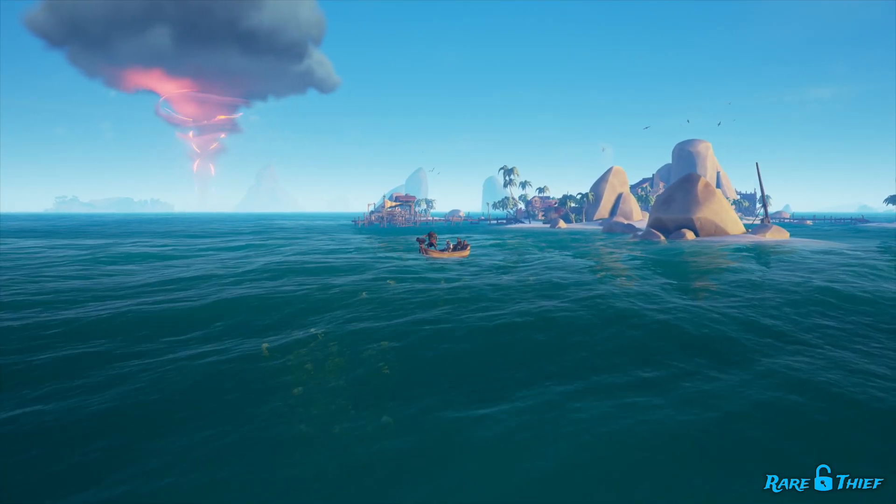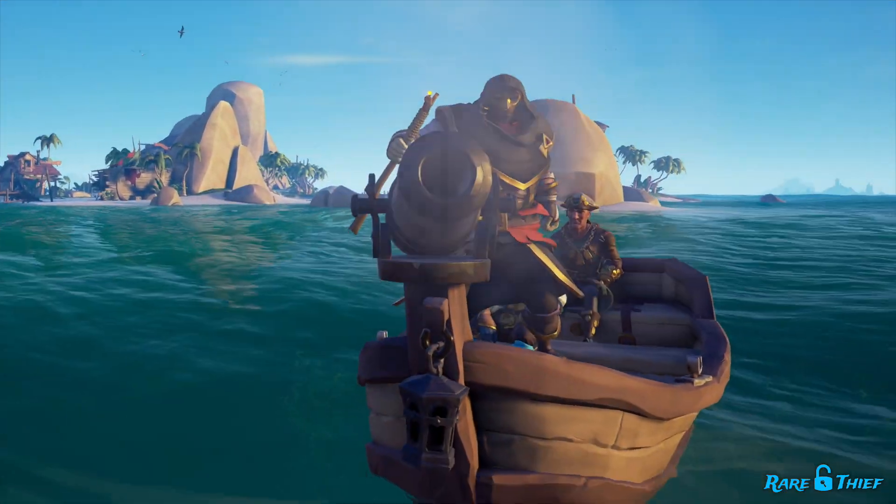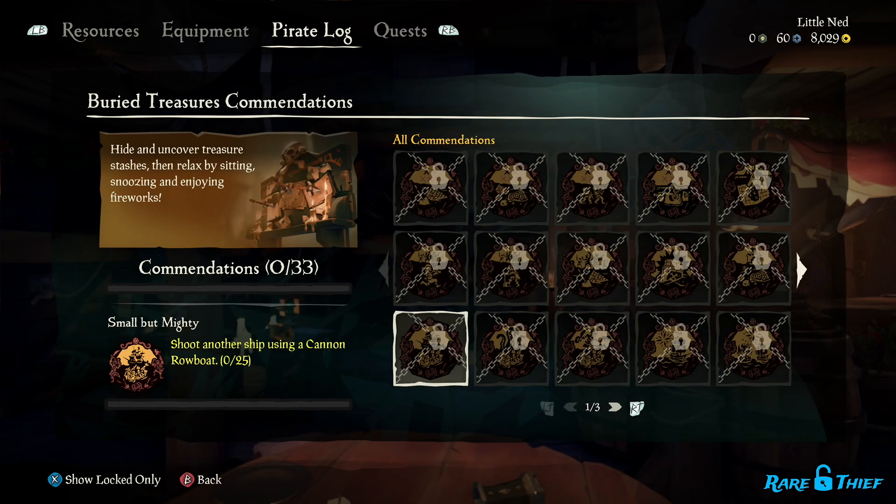Ahoy there pirates! Amir, or One Falcon, here from Rare Thief. One of the many commendations you can complete as you sail the sea is Small but Mighty. To complete this commendation, you must shoot another ship 25 times using a cannon rowboat.